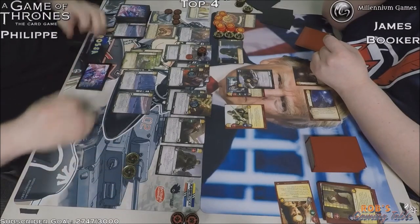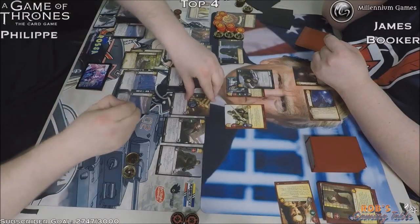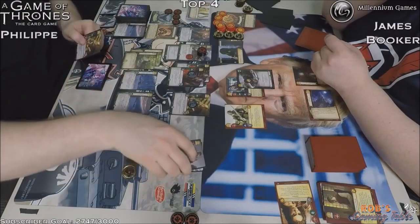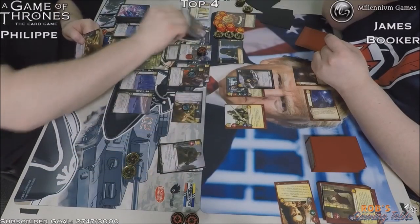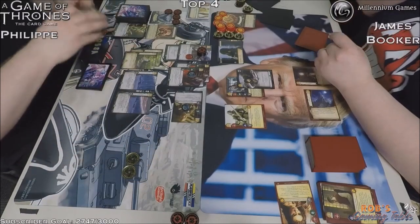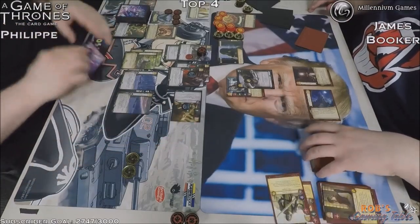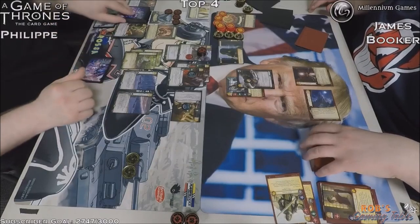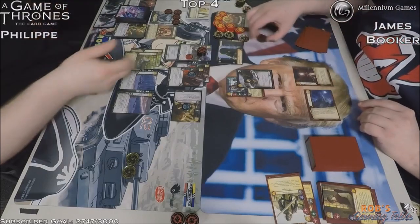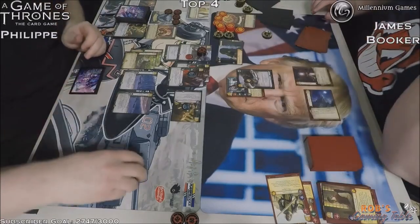Now the Lannister player has to flip Valar Morghulis into Call on the Banners. Call on the Banners goes off first — get a couple gold there — and now we're going to have Valor go off. Saves first: a save on Eamon. Craster's immune to it. Save on Cotter from Eamon. No gold to cancel that with Treachery. Will he even use Craster's ability? He's got a dupe on him — you don't want to just throw him away and chuck the dupe. It would bring back the Hound and Chella, and you don't want to do that either. Phillip's all right not using Craster right now.